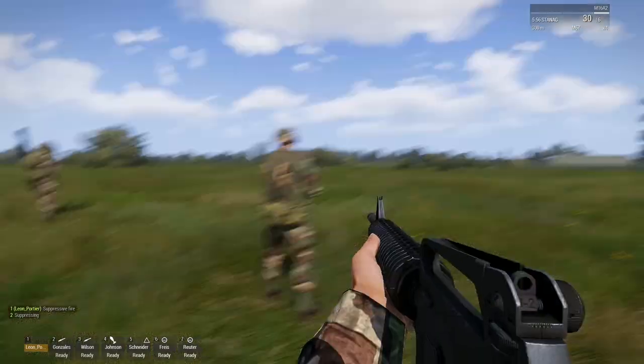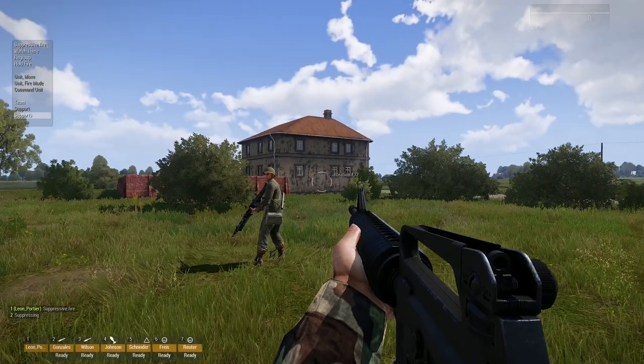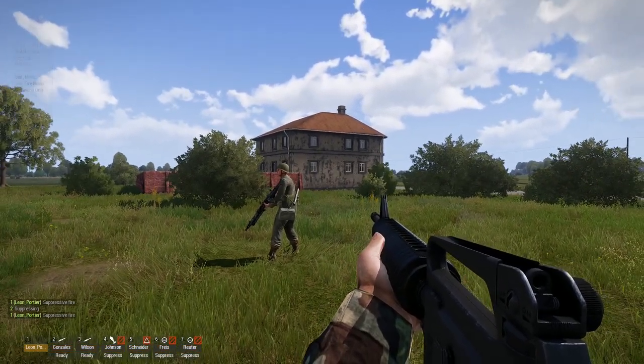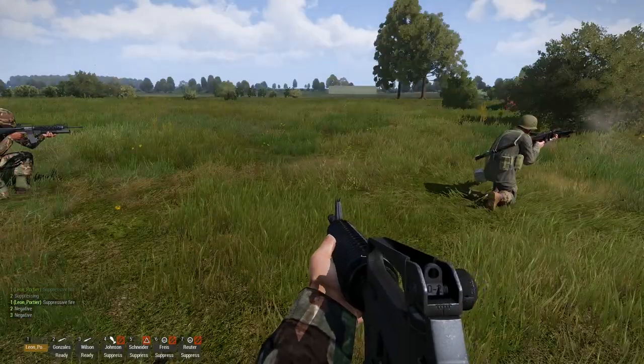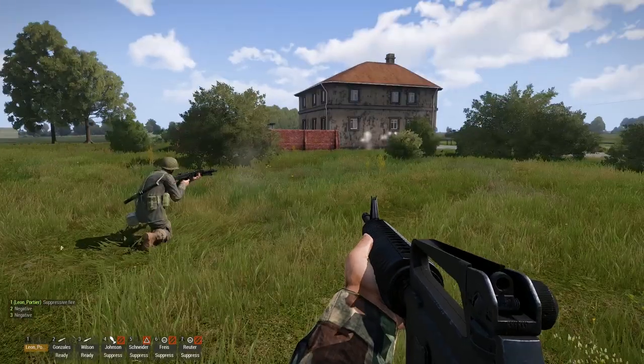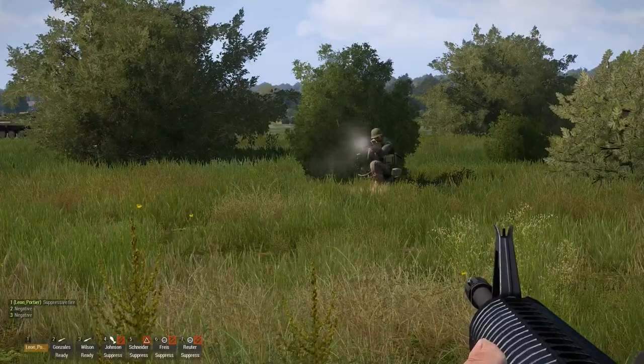Note that for suppression, you don't need to aim at a valid enemy. You can also, for example, just suppress this house over here. Let's do this. They are getting at it.